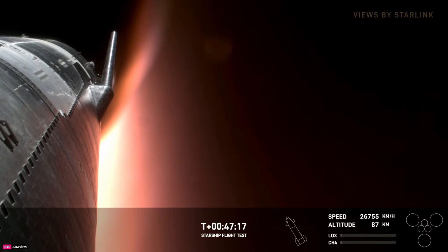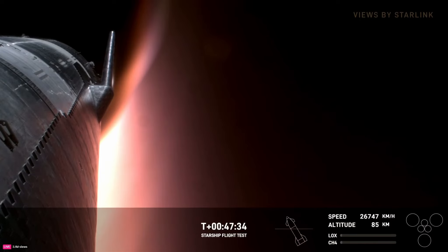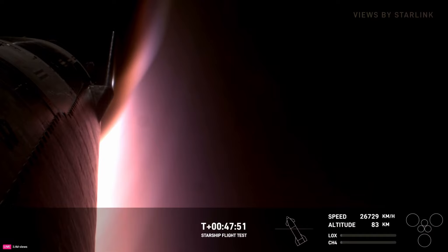The three center engines of the ship will reignite and gimbal to help flip the ship until those engines are pointing down so it can land vertically using Raptor thrust. We've designed Starship to land on Mars where there are no runways or other humans to help out, and we also want rapid reusability. Vehicle is passing through 85 kilometers altitude. Flaps have control of the vehicle — exactly what we want to hear for this flight test.